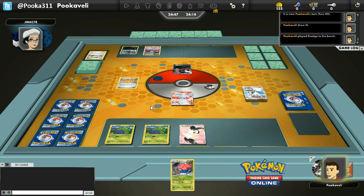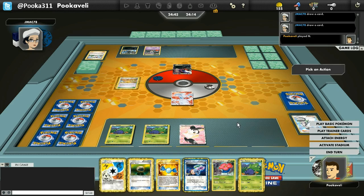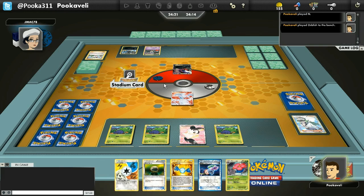Looks like we are up against a Darkrai Hydreigon deck, and it looks like it's going to feature Dusknoir as well. That does not look good for me — that is one of the most intimidating Pokemon you can face. That ability Sinister Hand can rearrange damage on all of your Pokemon, and it can just be absolutely brutal. I'm not looking forward to that, but we'll see what happens.